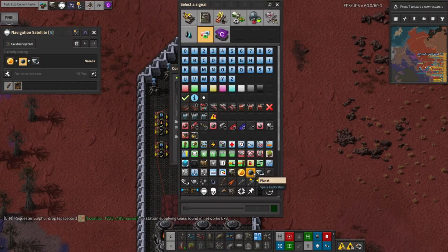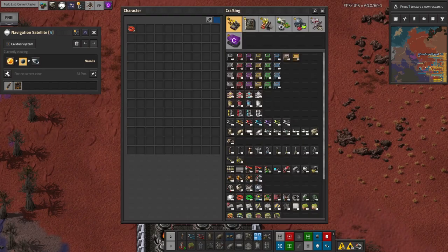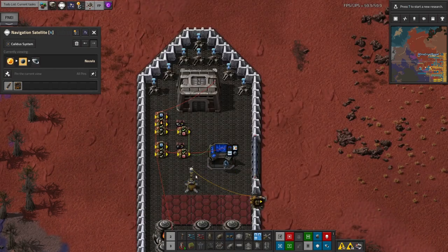Making a ship go to the same planet twice in its route is harder, but probably could be done fairly easily if the cargo was expected to be different on the different visits.